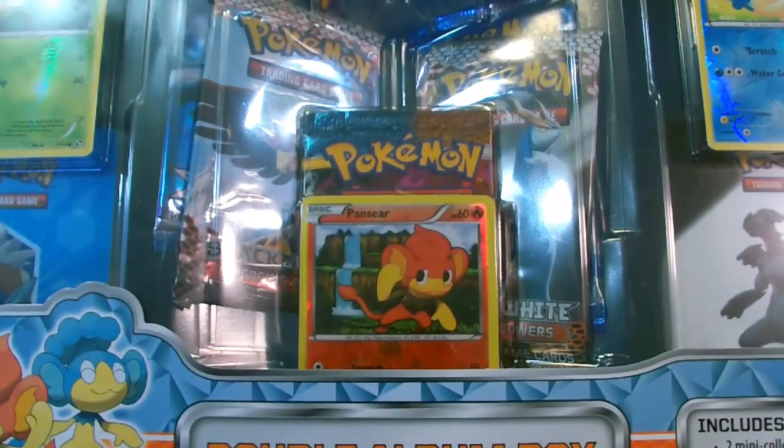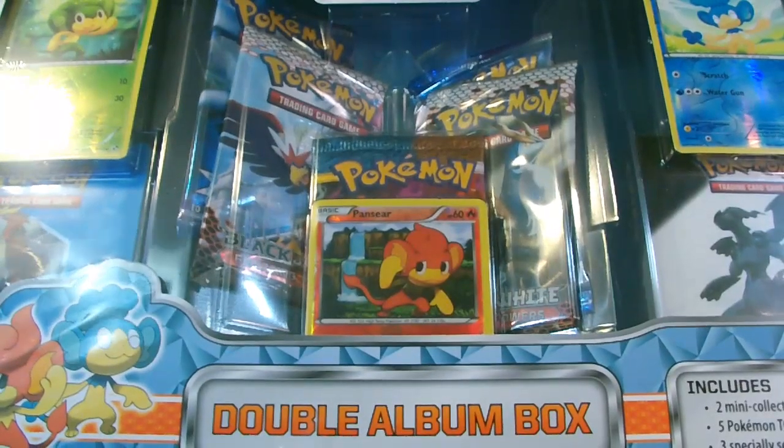I'm going to ask you guys to check out my channel and subscribe for more Pokemon videos. The Pokemon question of the day is: Pansage along with Pansear and Panpour and their respective evolutions are the only non-starter Pokemon that have starter exclusive what? Answer that in the comments below and the first one to answer correctly will receive a free Pokemon online code.